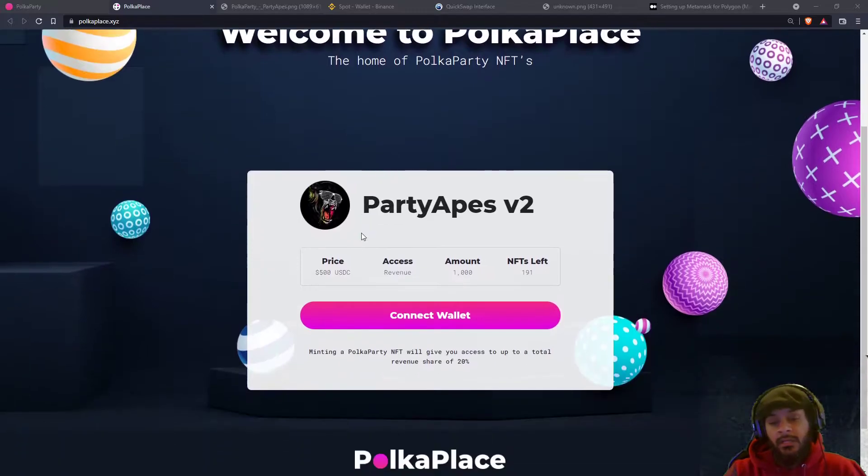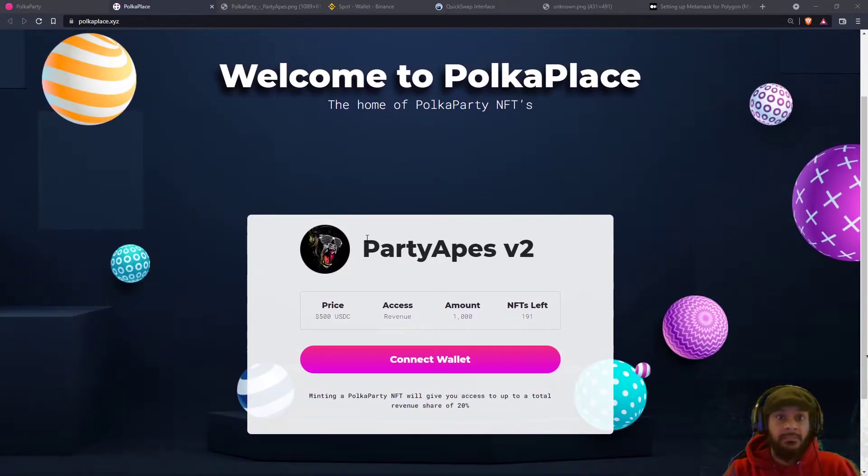First of all, we got to realize that minting one of these NFTs is on the Polygon network, which is not on the ERC20 Ethereum network. We did this so we don't have to pay a lot of gas fees for our mint. Instead of paying $200 to $300 for one mint, you just have to pay a few cents, so this is really profitable for both parties.